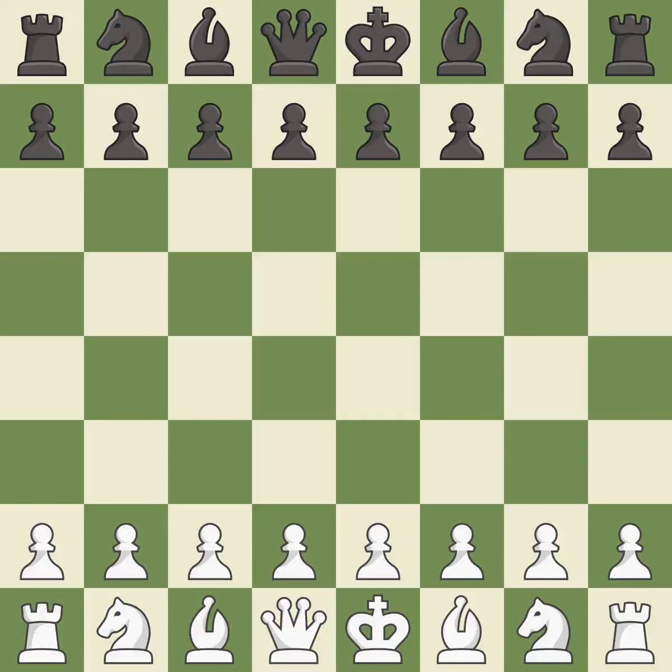Sicilian Defense, Open, Classical, Richter-Rosser, Modern Variation. 7.Qd2 Rc8 8.f4 — Giveaway. One player was winning but then gave it away. Black got the better of white in that game.